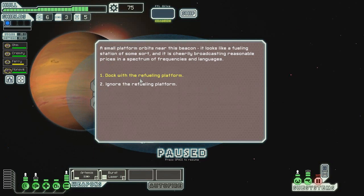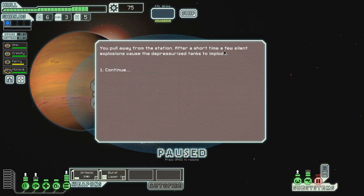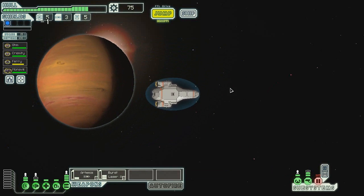Let's see what's here. A small platform orbits near the beacon — it looks like a fueling station of some sort, broadcasting at reasonable prices. Nope, nope, nope. The station exploded, so that was good. Waste of time, but whatever.